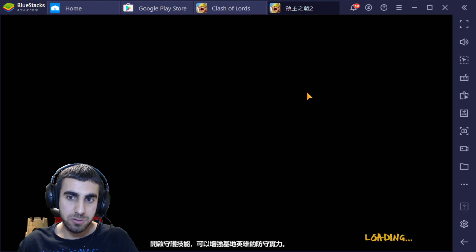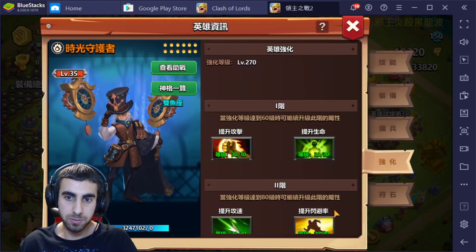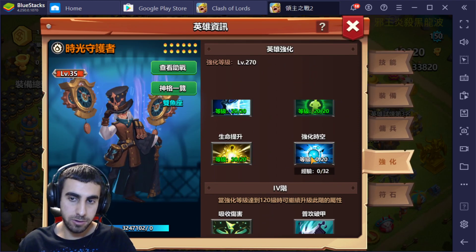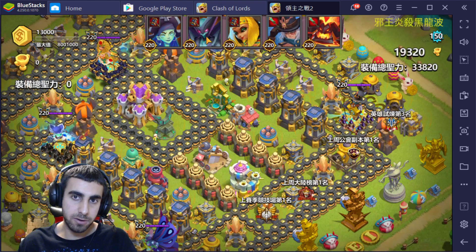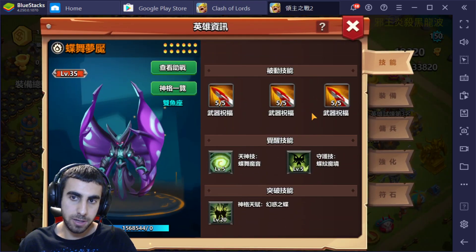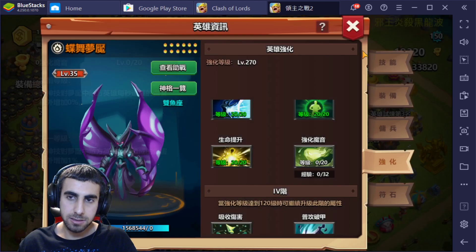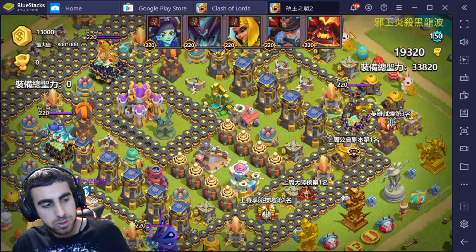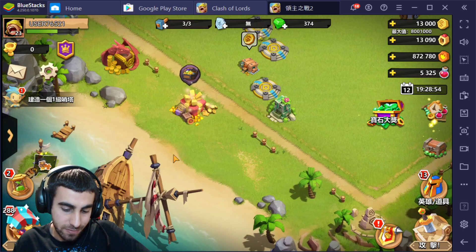Heroes enchants on some of the heroes was not there before. Keeper didn't have this before, now they added it into the game - it increases Keeper's divine skill by 10 seconds. Pyral 10 seconds, and same thing with Butterfly, 10 seconds as well - I think Butterfly is actually 20 seconds. Those enchants are now in the game, so those heroes have the enchant.